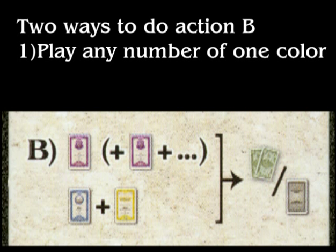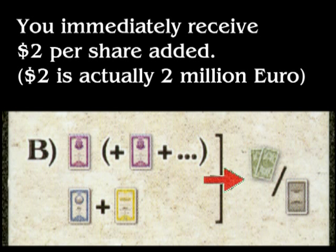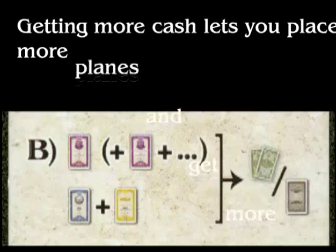Ideally, it's nice to play three or even four of the same color all at once as you're being more efficient. After you play shares, you get money for laying them down — this is one of only two ways to get more money in the game. For each share you've played, you get two dollars from the bank. So usually you're going to get four, six, or maybe even eight dollars for playing two, three, or four shares respectively. That will give you more cash for playing more planes on the board.